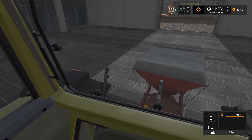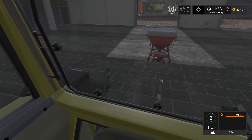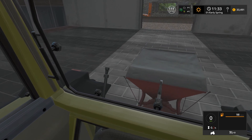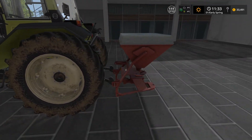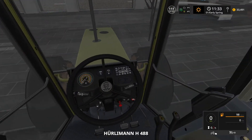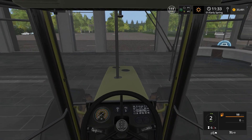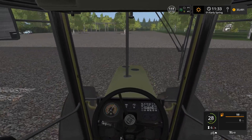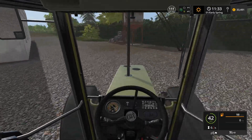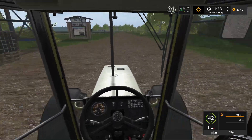That was badly lined up. So let's try that again. Let's see if that's about right. Oh it is — okay, that'll do for me. Let's connect that as well. Let's just lift that up. Now we're probably going to need a weight on the front, but I've got one back at the farm. So let's not waste money on another weight. Let's head back to the main farm. We're going to refill it over by the farm — I don't think it's going to make a difference price-wise from here.